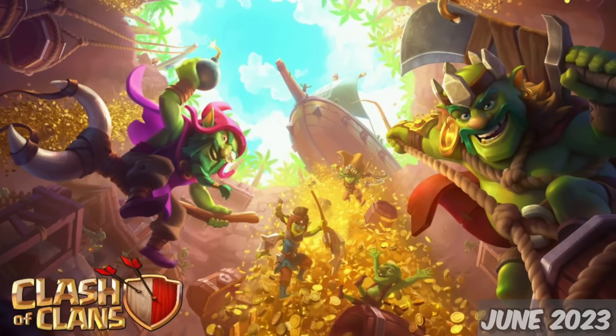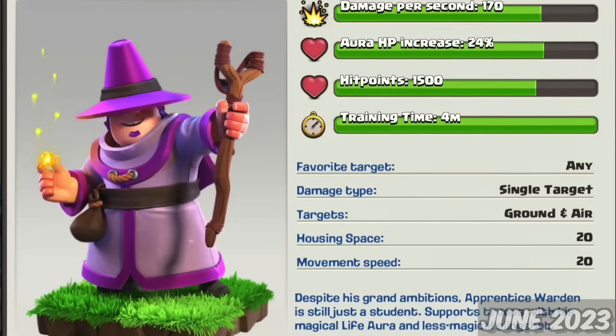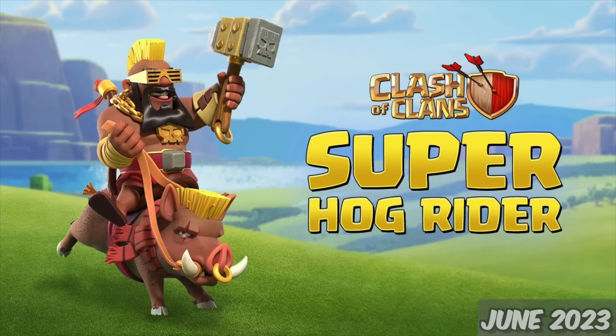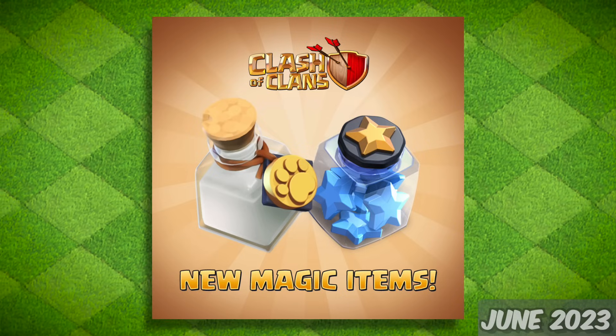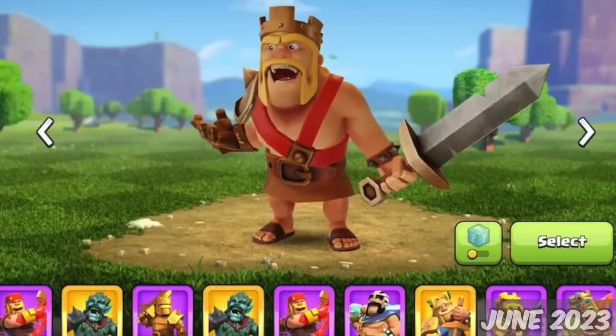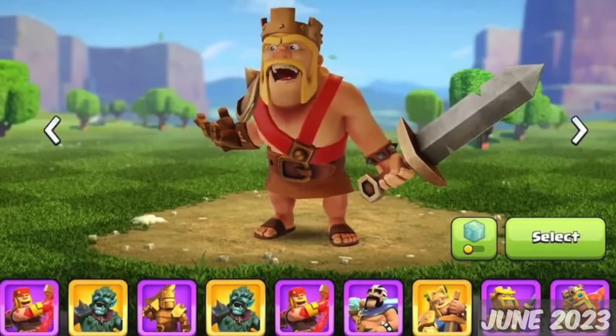At last, we're at the most recent major update — the June 12th Summer Update. A new troop was introduced, the Apprentice Warden, a new Super Troop, the Super Hog Rider, two new magic items — the Pet Potion and the Builder Star Jar — and a mountain of new levels for Town Hall 15. I loved the new hero skin selection UI — very clean.